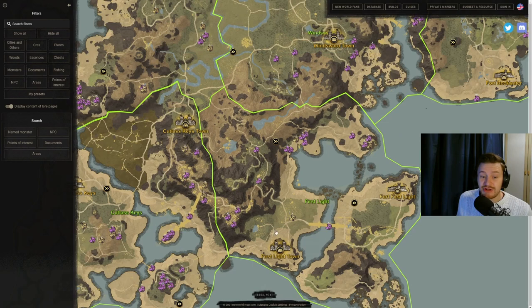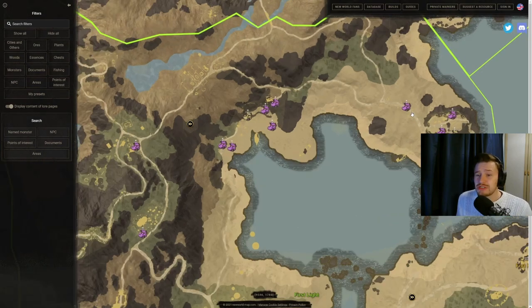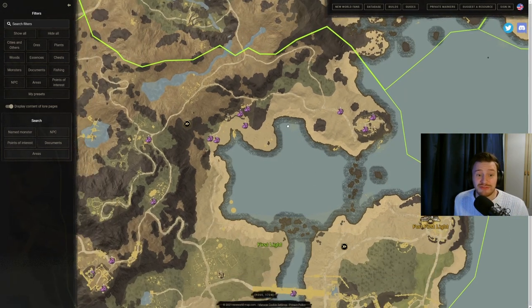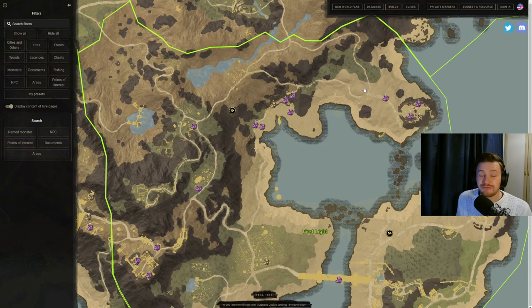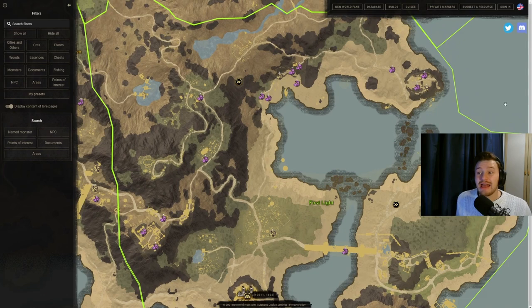Starting with First Light — just up near the northern waypoint you've got four containers. The purple boxes are the provisions crates tier 1, and the provisions stockpiles tier 1 are the orangey-gold ones with a star above them indicating tier level. They're all worth getting for the ingredients. For First Light, start on the coastline, grab those four, come to the middle for another six, two on the pathway down, then another three, and round back to the settlement. First Light is great for cauliflower, onions and melons.